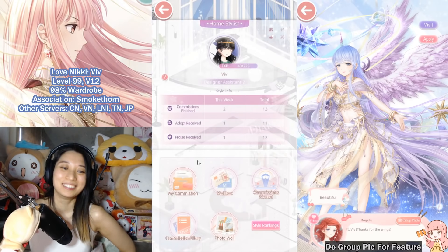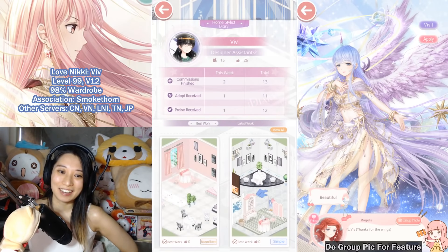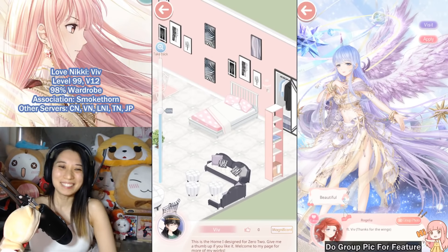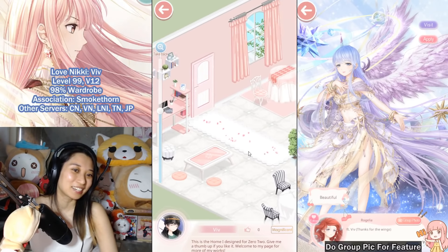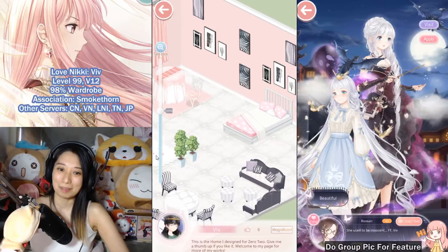This is the house I made for Zero Two. In the commission diary I can see what I created. It doesn't look too bad — there weren't a lot of items to work with, and I didn't want to spend her heart tickets.